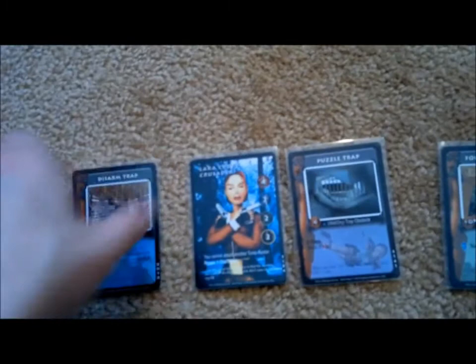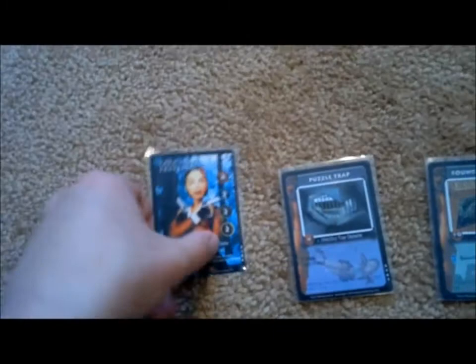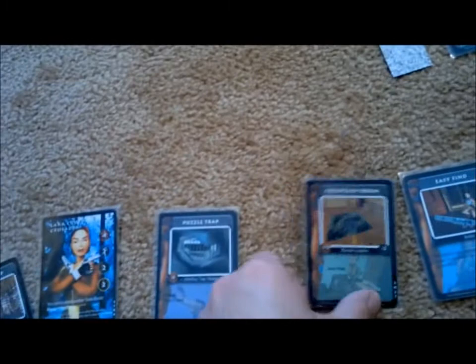The cards themselves are a mix of promo art, screenshots, and original drawings from the Tomb Raider universe as it was in 1999. Lara was still rather cartoony back then, and the graphics look ancient by today's standards. Nevertheless, they give the game an authentic feel and capture the spirit of the franchise perfectly. Each card also has a memorable Lara quote written at the bottom, just for laughs.